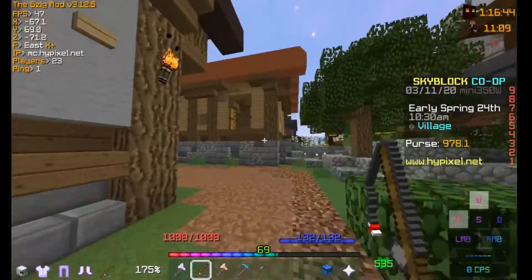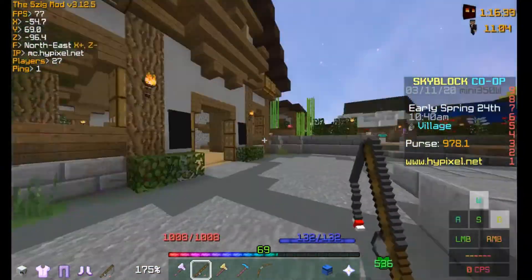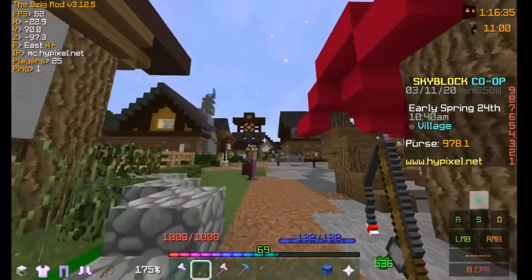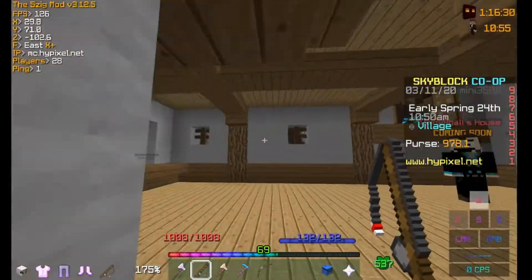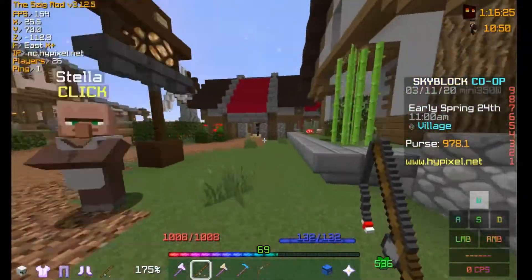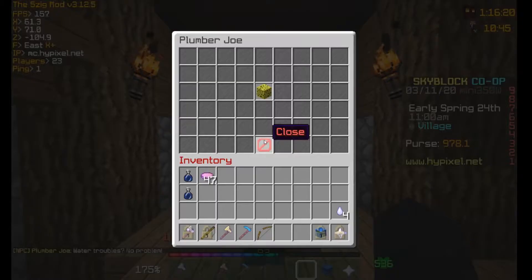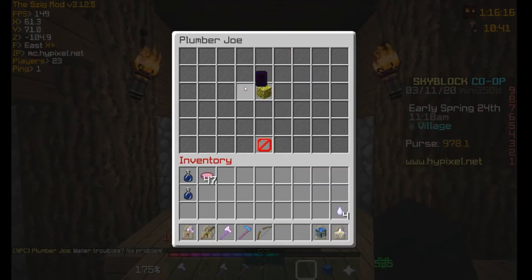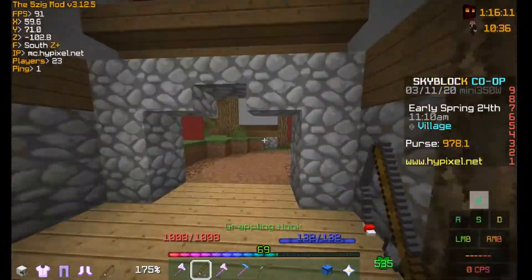There's this new NPC they just added — well, it's the carpenter. Maybe on the other side of the village. They're slowly adding NPCs to these houses. Plumber Joe is pretty useless, really — oh, here he is. 'Water troubles? No problem.' And you can buy a Plumber Sponge from him. They might add more stuff when dungeons comes out.